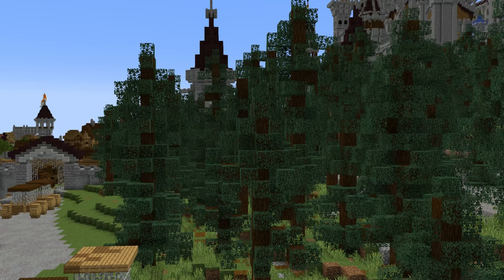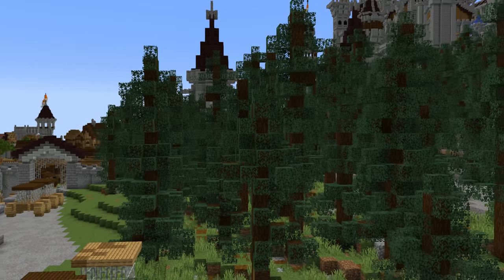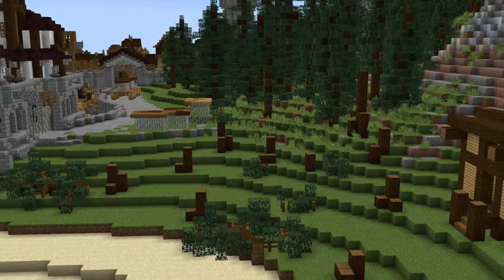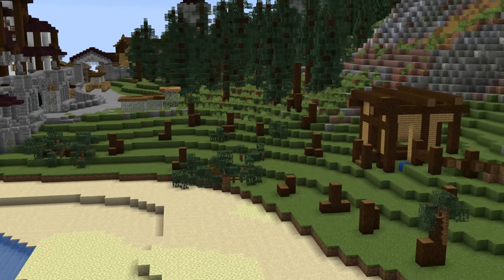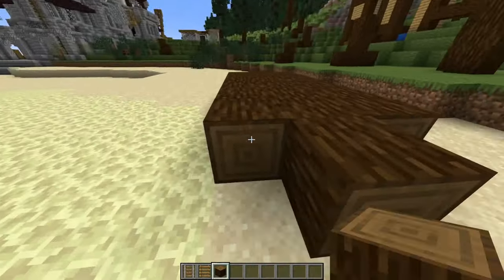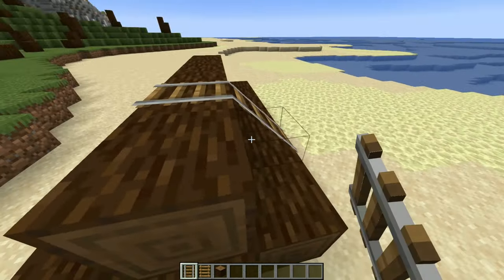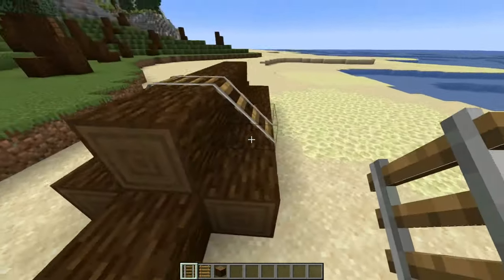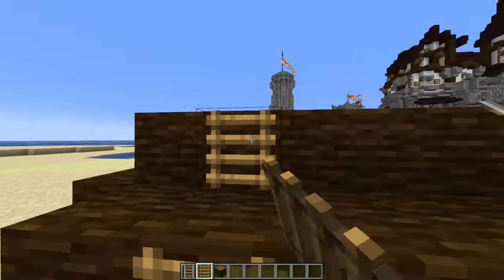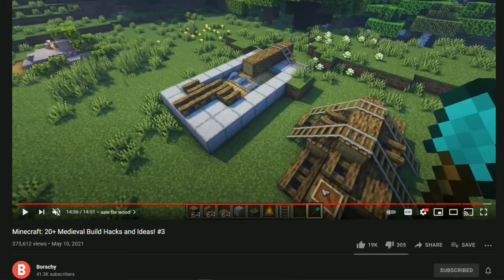Custom trees work really well for any world, not just medieval ones, and there's lots of tutorials on these on YouTube already. Also place some scattered chopped trees here and there — this makes your city look alive. Place logs on the ground sideways and this will look like a pile of trees that just got chopped. You can add rails on top of the wood if you want it to look like the wood is being tied together, and you can also put ladders on the wood for extra detailing.